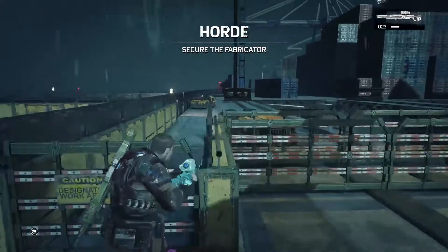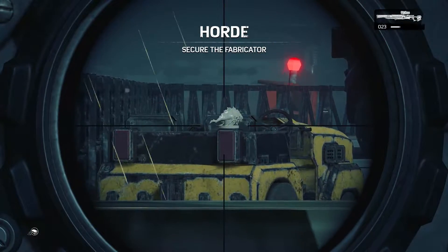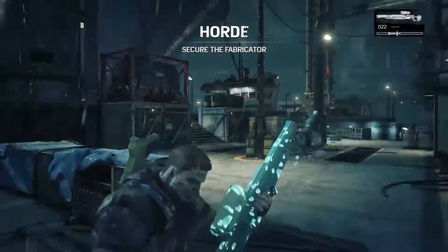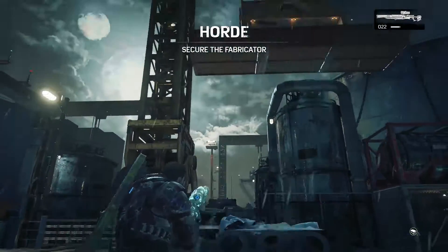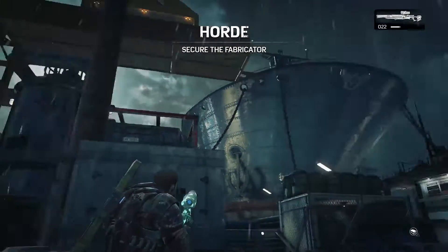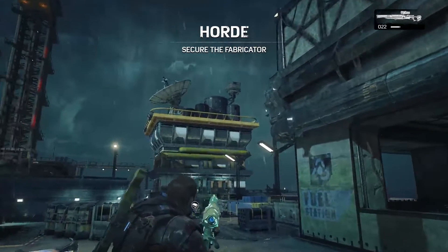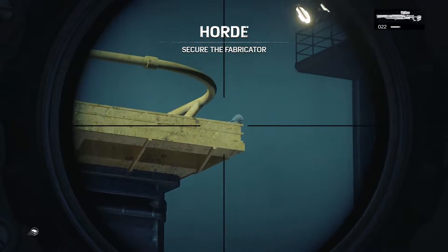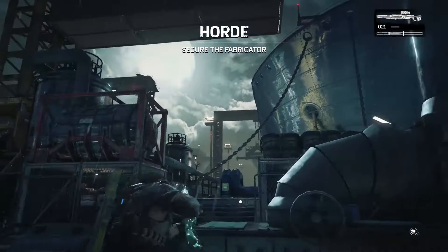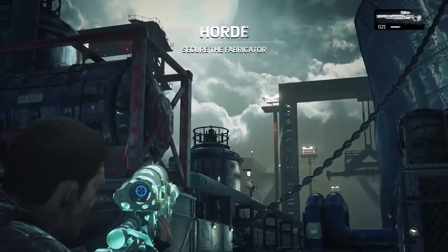This one is right up against this little vehicle here. The next one is actually on the opposite side of this — it's going to be on the control tower on the very top corner. And then just turn around and this one's on the top of the silo.